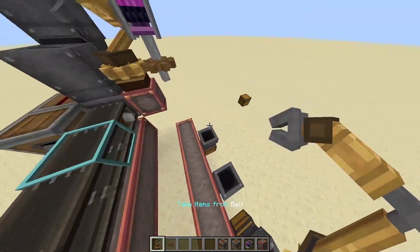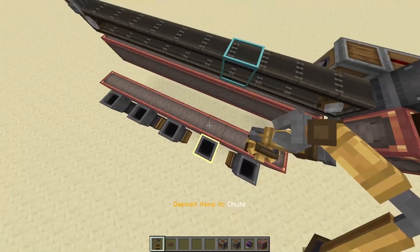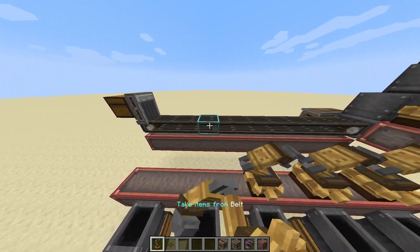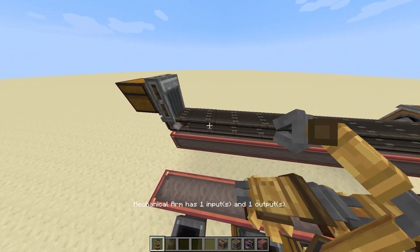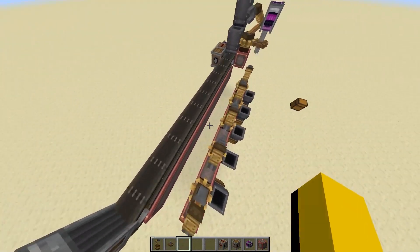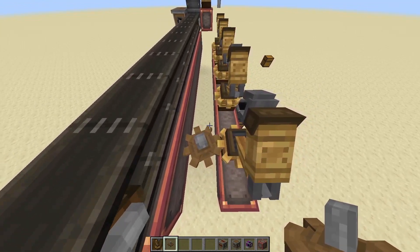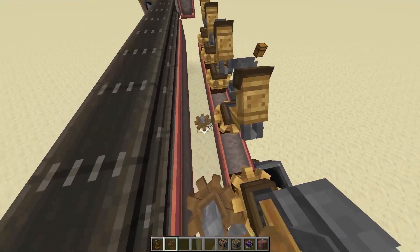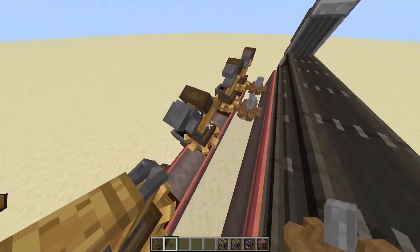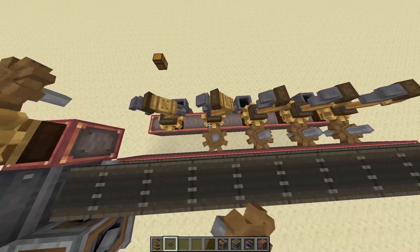So everything is ready and we're just going to need to put in our sorting mechanism. We're going to do the same thing for these arms — we're going to single-click the spot in front of the chute on the conveyor belt and then double-click the chute, all with our right mouse button, and then place the mechanical arm right there. So right-click, then right-click twice, then place it. Each one of these arms now knows to pick up items that pass in front of it. Eventually we're going to program it to only pick the necessary items. So let's go ahead and place cogwheels right next to each one of these mechanical arms so that we can power them.